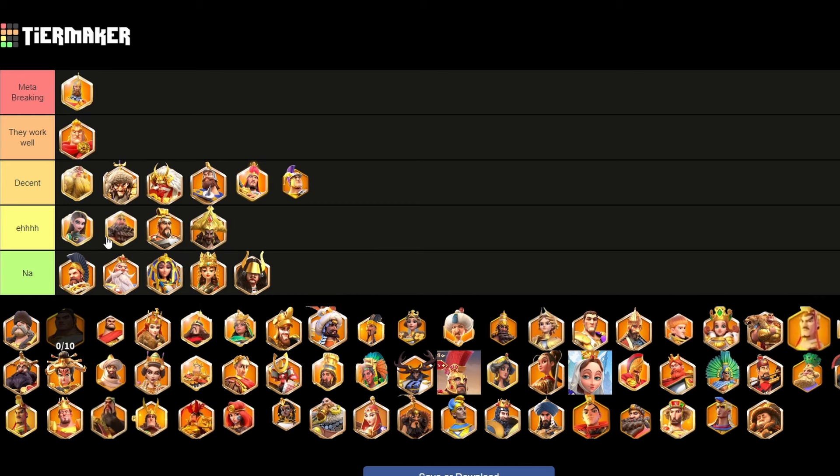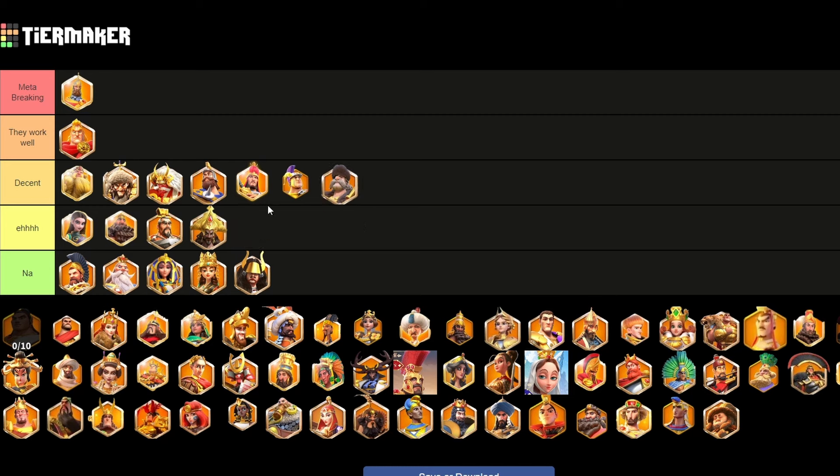Gilgamesh is a similar case. Especially with CPO Prime, Gilgamesh isn't going to be getting much value from his debuff and he's got relatively low damage factor. Yanziska I actually do see at the decent tier — fairly decent, punchy, kind of stat-heavy commander. Can't go too wrong with him. He doesn't really have any downsides at all, but he's not really got any upside either, so I wouldn't say he's at the work well or meta-breaking tier.